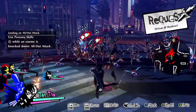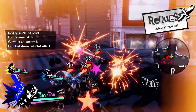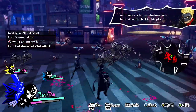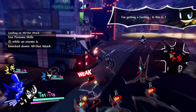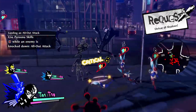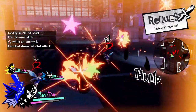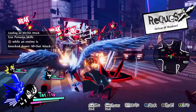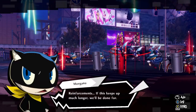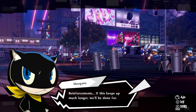Live action! All-out attacks. I just noticed you don't even have to use your summon — Joker does curse attacks in his combos. That's cool. I don't know if it costs SP.